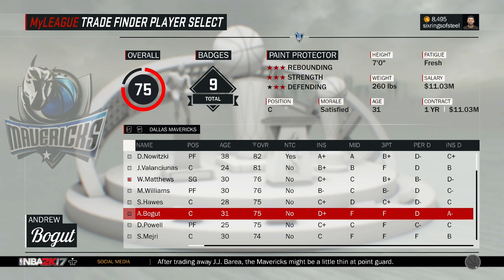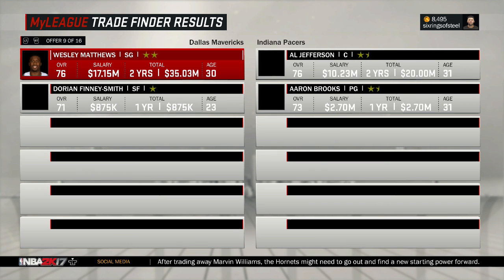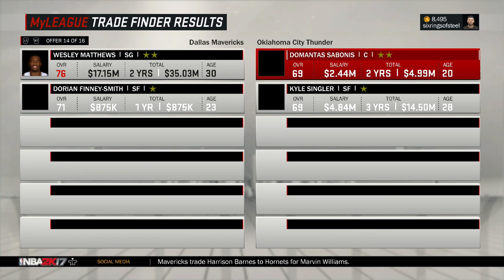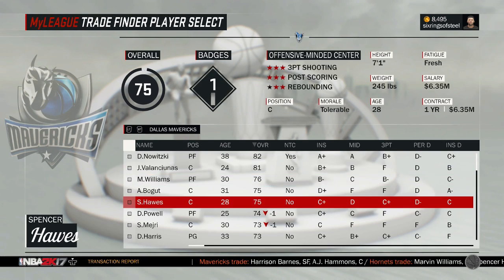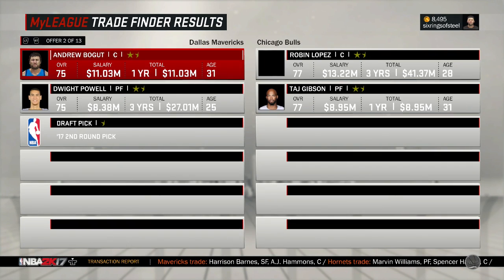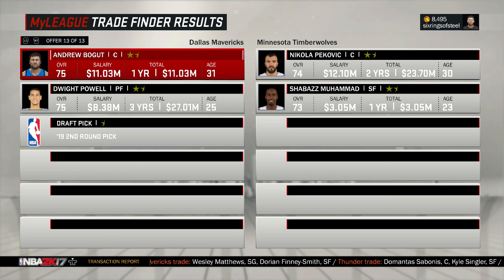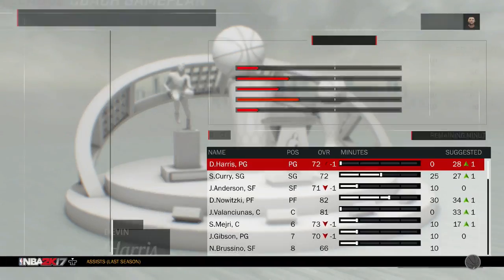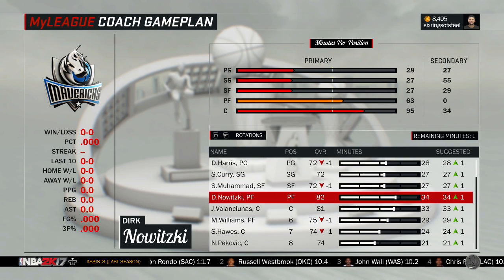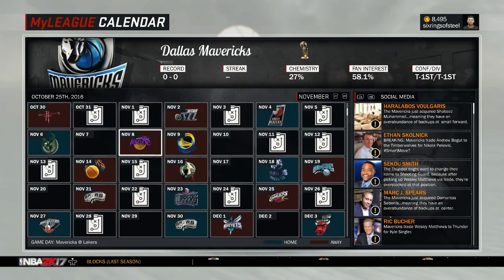Next, Wesley Matthews is going to be traded, and then we'll do Bogut and Powell — that'll be it for the first season so I can do whatever I want in the offseason. Stopping in five, four, three, two, one — Demontas Sabonis and Kyle Singler. We're clearing up cap space, which is nice, but Singler is one of the worst players in the NBA. For Bogut and Powell: Nikola Pekovic and Shabazz Muhammad. Yuck — that is definitely a loss for us. So this is the team for season one: Devon Harris, Seth Curry, Shabazz Muhammad, Dirk, and Valanciunas.